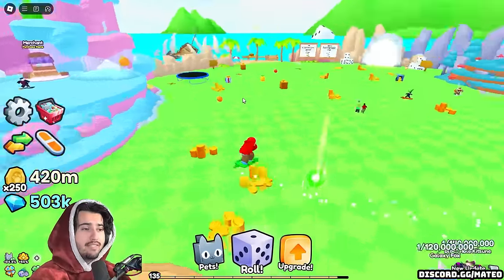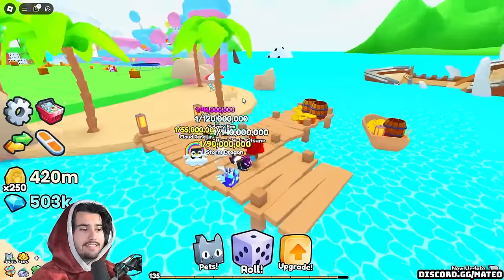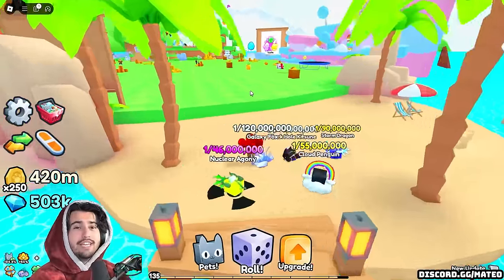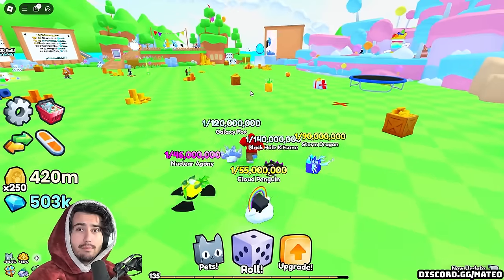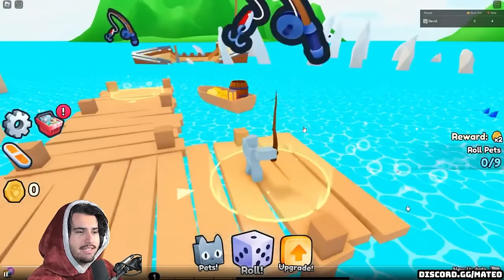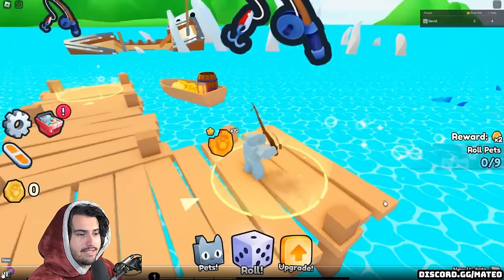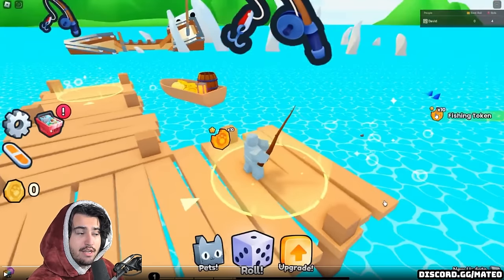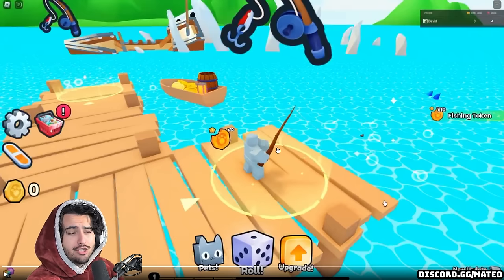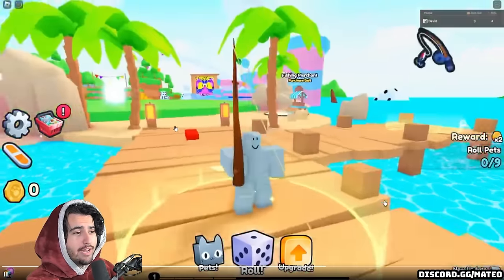Right off the bat, let's go over the leaks confirmed from Big Games themselves. Starting off, this dock is going to be completely different because we are actually getting a brand new fishing minigame added. When you see the clip playing, it's very similar to the Pet Sim 99 style of fishing. And when he reels it in, you can see that he actually gets 10 fishing tokens. So we can only assume that this is going to be used in some sort of fishing merchant.